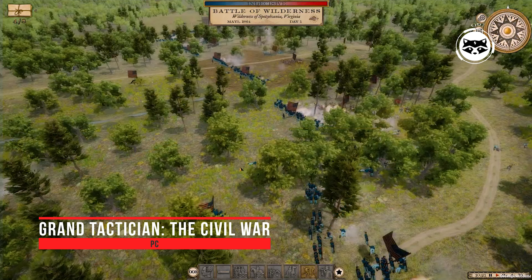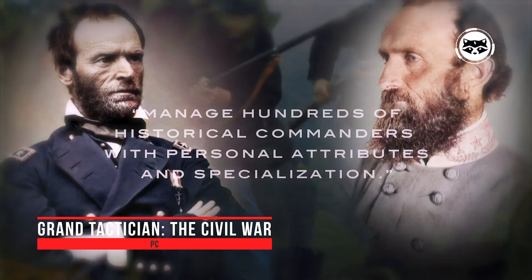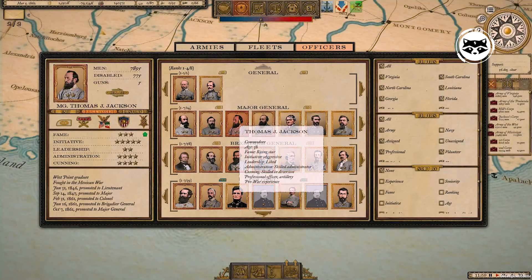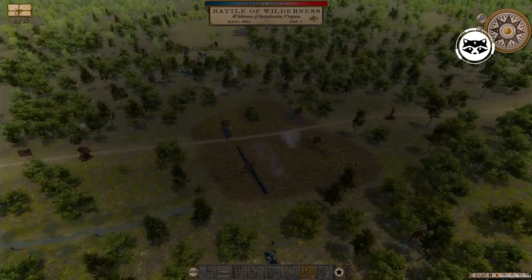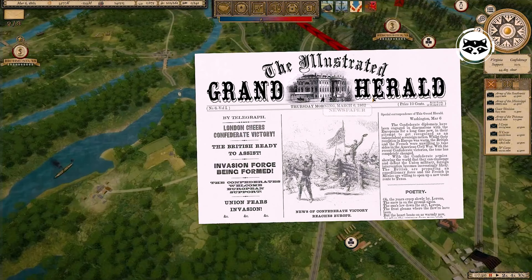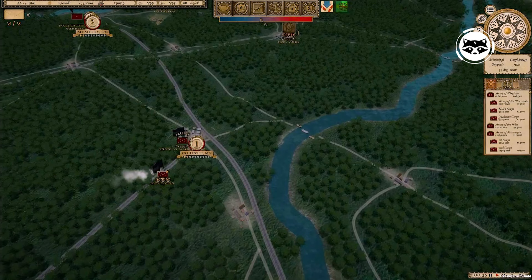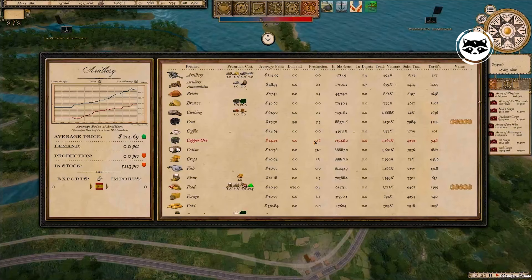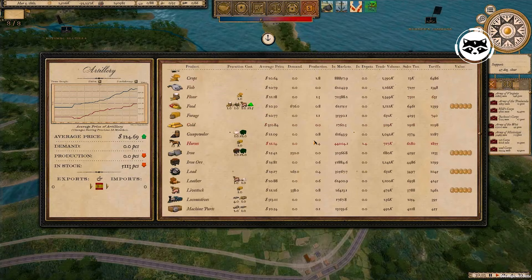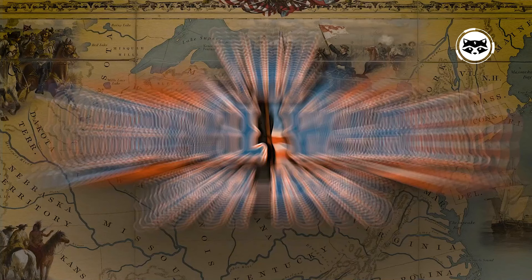Grand Tactician: The Civil War is a military grand strategy about the American Civil War that broke out between 1861 and 1865 between the Union of the States of the North and the Confederation of the States of the South. Players control the armies of their chosen side on a large-scale map and engage in tactical combat on historic battlefields. You will have to monitor the condition of the troops, manage supplies, expand supply lines, lay railroad tracks, and participate in battles lasting several days.